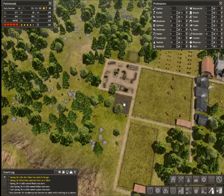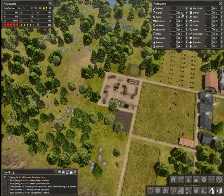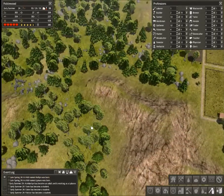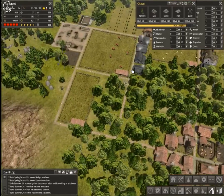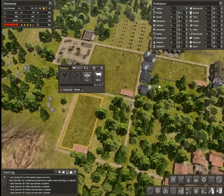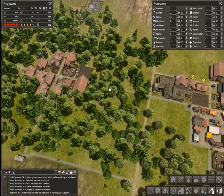Now that we've expanded our operations, we can absolutely expand our surface resource collection. You guys are hammer-swinging that up. We've got seven cows, we've got some chickens in need of slaughtering, and our sheep are doing just fine.